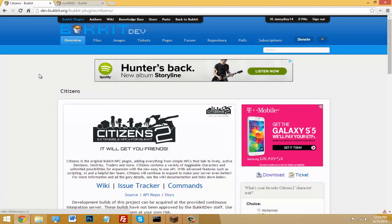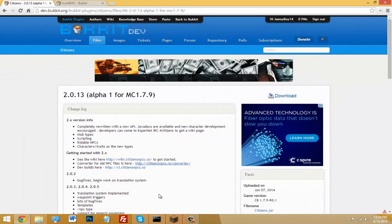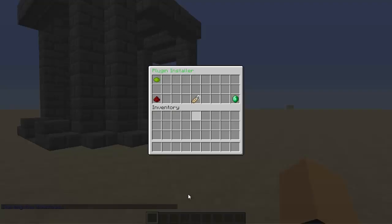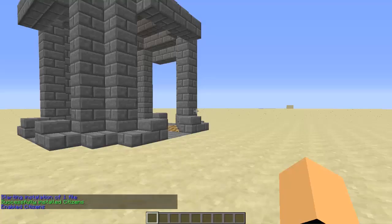Now to get the right link that will work, you have to click download and then right click on the download button and hit copy link address. Then you just paste it in and hit enter. It's going to start the download and it should say the name of your plugin. Once you've got that you can just hit install and bam, it's done.